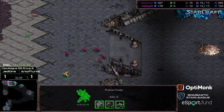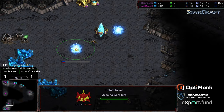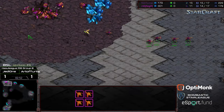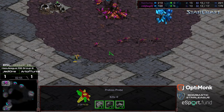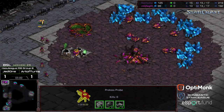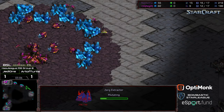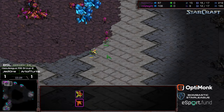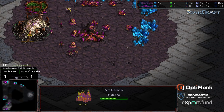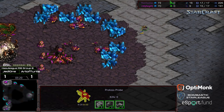Six Zerglings moving out — looks like they're going to initially do some damage to that probe. The probe is going to sneak around. Because of the timing of everything, Fisheye wanting to put down that cannon first should be sufficient. Aegis being diligent to go ahead and take care of this probe scout. If he can see the gas timing, which is right around the three-minute mark, it gives him a good idea of the timing of the Mutalisks in tech. However, he still wants to keep this probe alive as it could still be something like a 9-7-3.